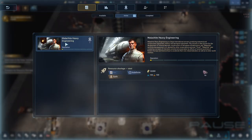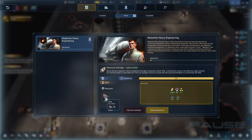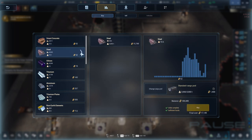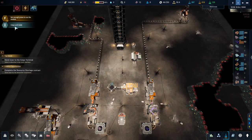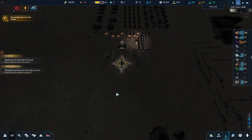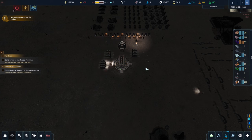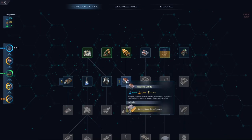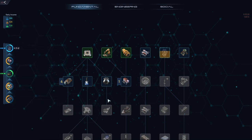We have a new contract for 80 steel. We don't have enough but let's buy some - 300 steel for 17,000. The moon got smashed and everyone's calling for resources but we can still buy things in easily. We'll grab the steel, we can always do with more steel and smart concrete anyway. Send the contract off - happy days.